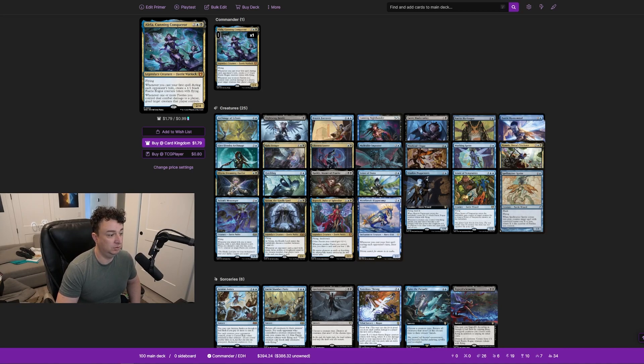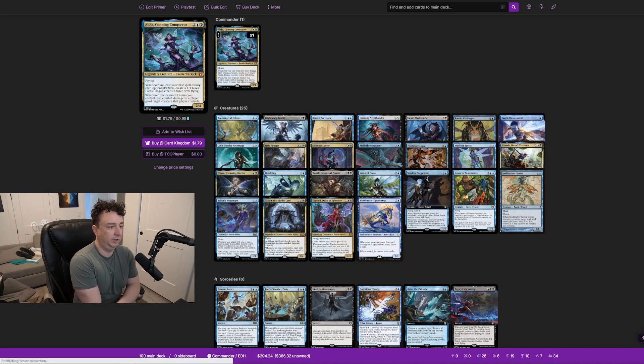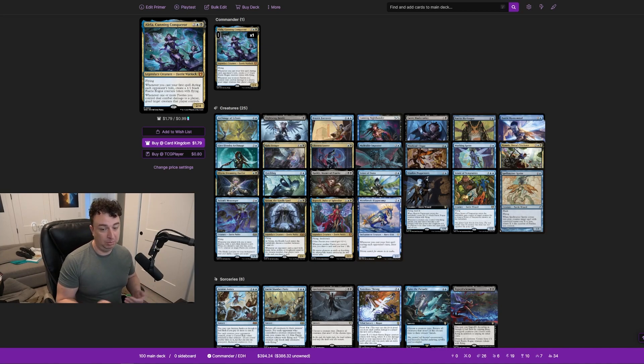Whenever one or more fairies you control deal combat damage to a player, you goad target creature that player controls. She has synergy with her own abilities — she lets you create a bunch of 1/1 flyers that can chump block if needed. You can attack with your 1/1s and goad creatures your opponents control. Goad means the goaded creature must attack on its controller's next turn and cannot attack you.